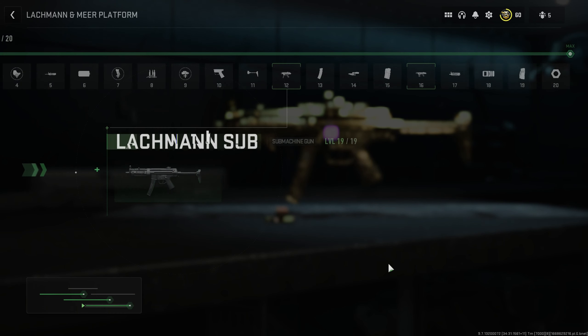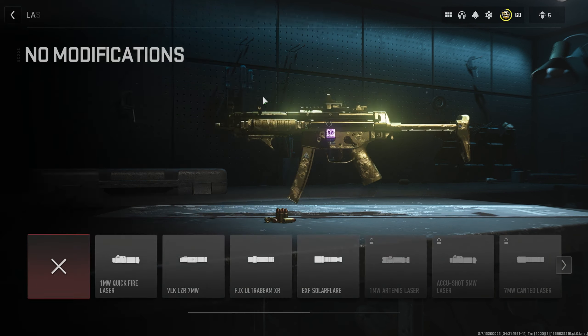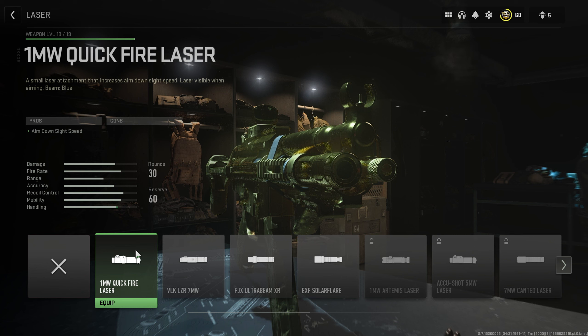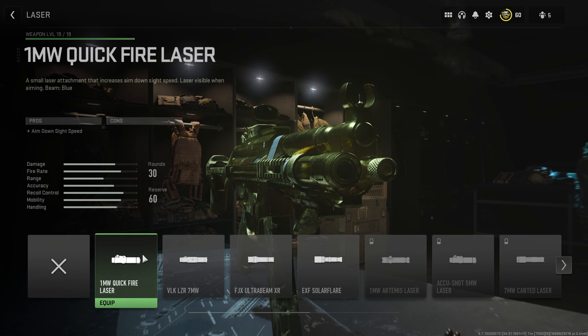At weapon level 12 you get the ability to unlock lasers for the Lachmann Sub. I highly recommend the 1 milliwatt quickfire laser — the better aim-down-sight speed is very useful and there's truly no downside, because anytime an enemy can see this laser as you aim down sight, they'd be able to see you anyway. You unlock it by getting the Lockwood 300 to level 4. If you don't want to level the Lockwood, use the FJX Ultra Beam XR flashlight which you get at weapon level 12.